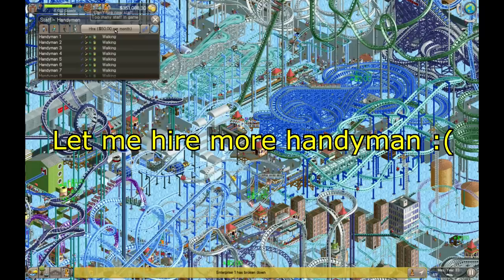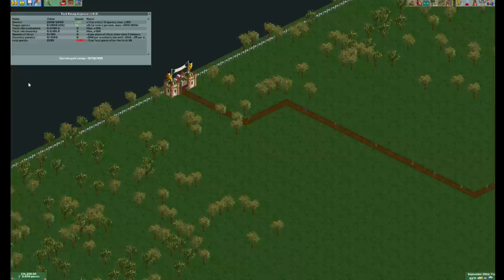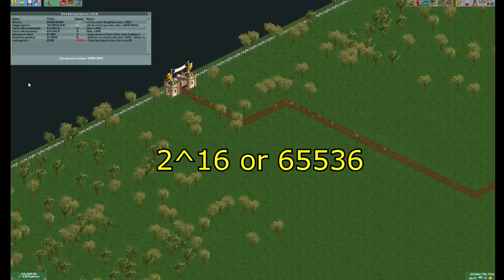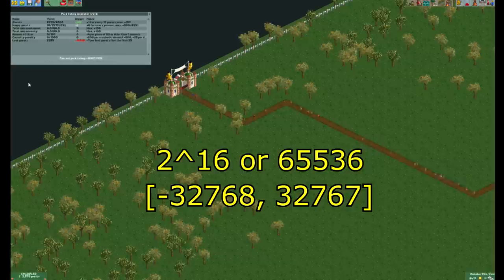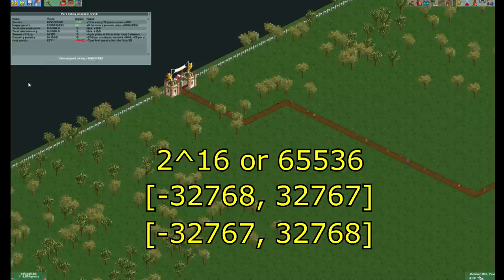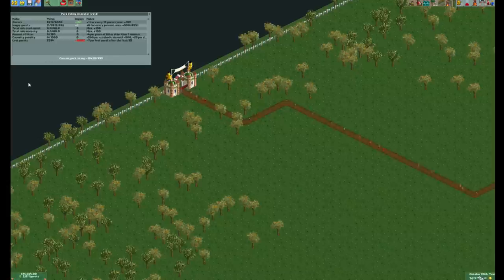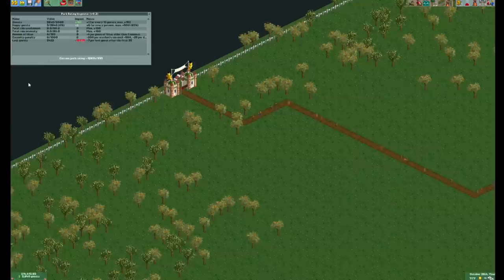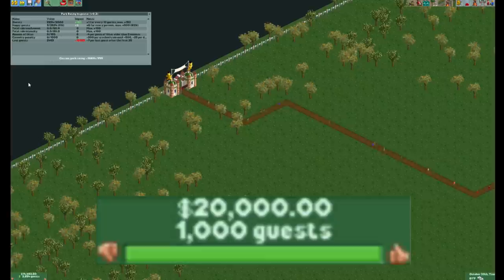Based on some observations that we'll see later, I believe the total range for the park rating is 2 to the power of 16, or 65,536, with the minimum and maximum bounds either being from negative 32,768 to 32,767, or from negative 32,767 to 32,768. If we get enough lost guests, we can cause the park rating to plummet all the way down to the lowest value. That means it will have to underflow to the highest possible value next. As a result, the park rating will become way above what we need. This game does not display these large numbers — if the park rating is below 0, it will say 0; if it is above 999, it will be 999.